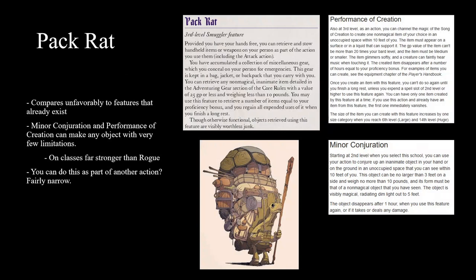The first feature we're going to look at is Pack Rat. When you read it, you have a big collection of junk, and you can reach in and pull out something from the Adventuring Gear section of the core rules. There are also lines saying you're not going to get rich off this or pull out visibly worthless junk. But once we start comparing it to other features that other subclasses get, it starts to lose its luster.